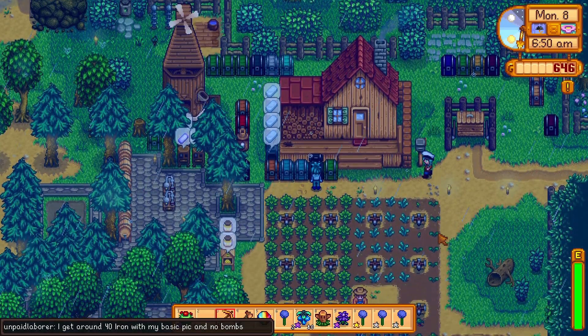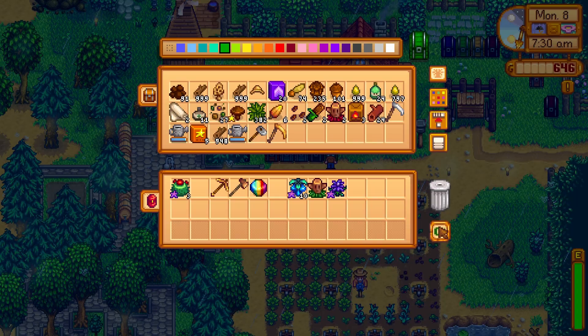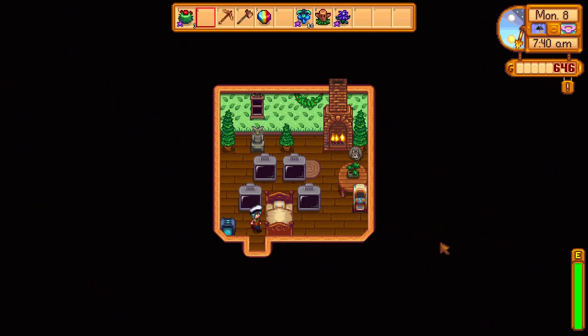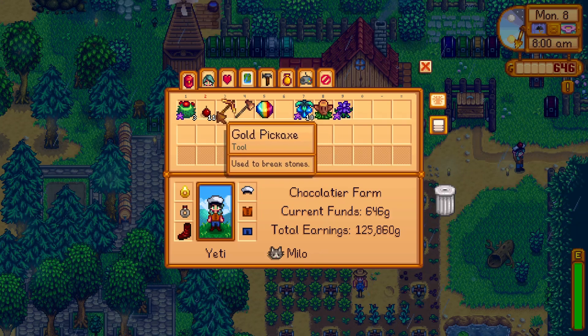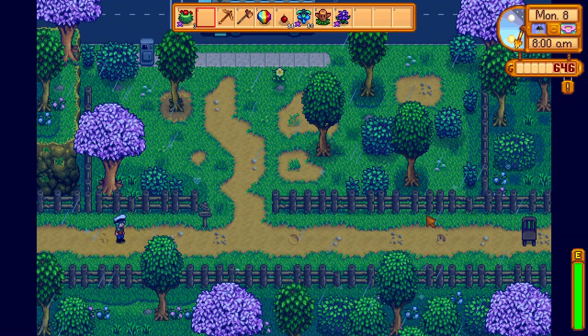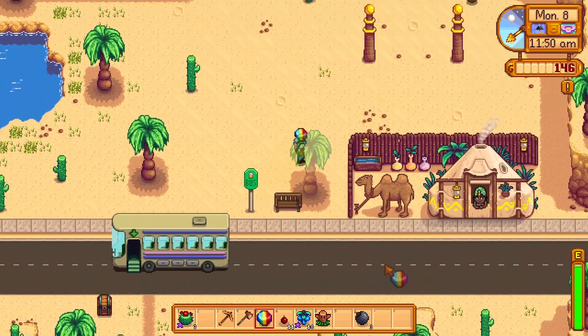I get around 40 iron with my basic pick and no bombs. Probably fishing would be helpful — I think we have a decent amount of iron right now. It's a star drop day — I am gonna go to Skull Caverns. Bombs, food, warp totem, pickaxe — we're looking good. I'm gonna get my galaxy sword.